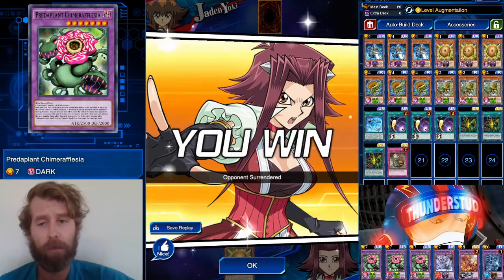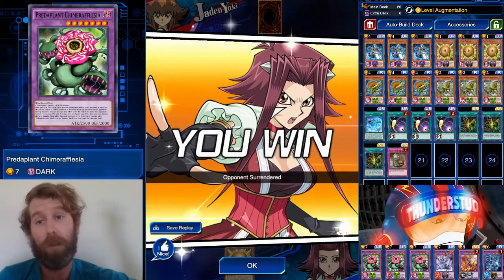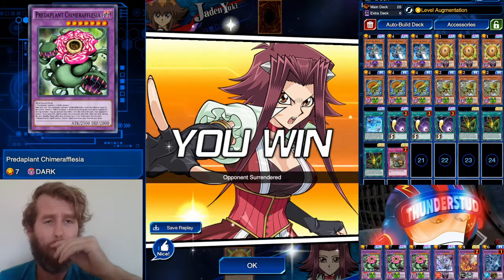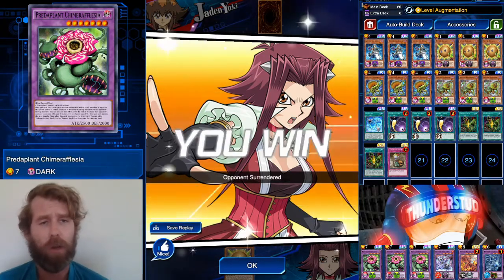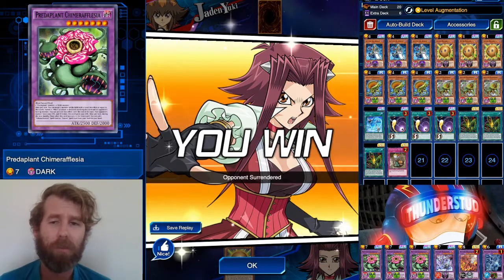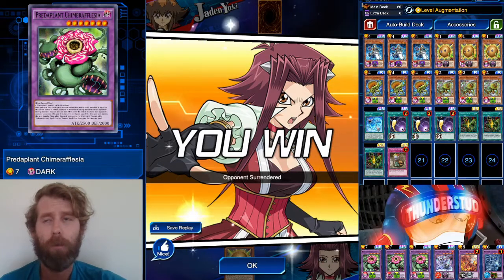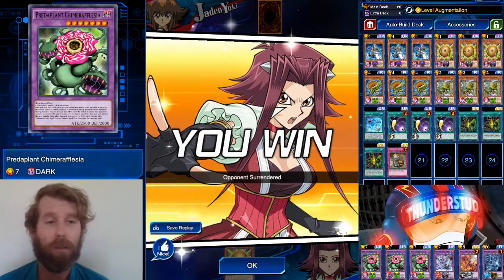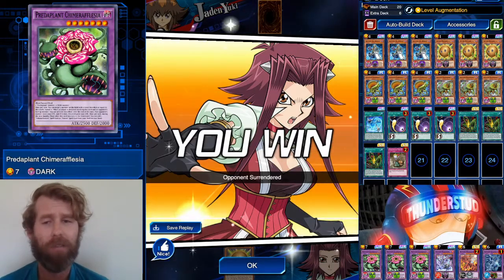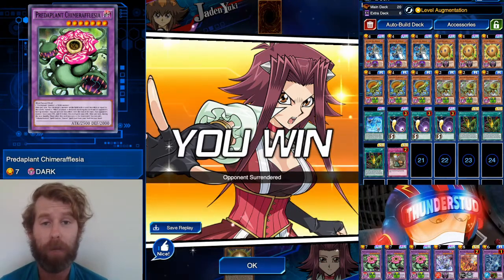That guy just lost that duel because he used Necro Valley — Necro Valley literally did nothing to my plays and it stopped his Neos Fusion, which helped my lethal. Great stuff guys, super easy CoG. This deck is so wild. I tried other combos with tuners but they don't really work with the Predaplant spell card, since when you use it you can't summon from the extra deck except fusion monsters. This is really the best way to play it — so wild and so aggressive.